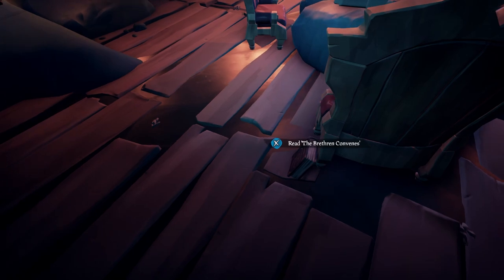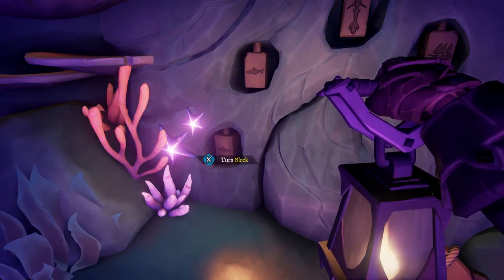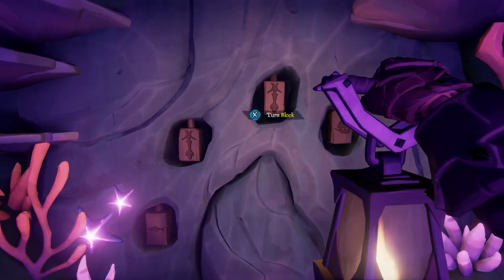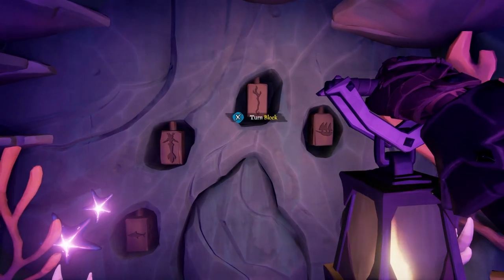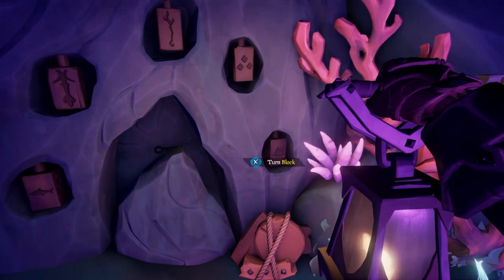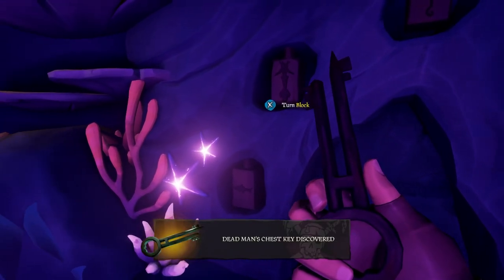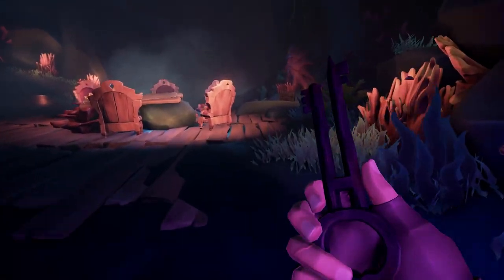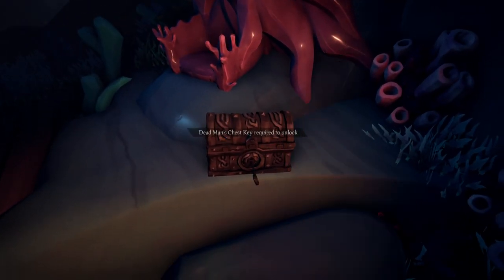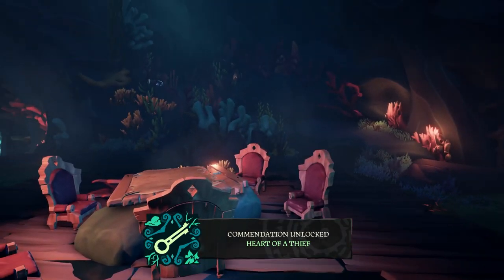After the meeting, you're going to find the last journal located right here next to the chairs. Before you leave this room, there is a commendation you need to do — the Heart of the Thief. Go right here and enter this code into the sequence: it goes shark, mermaid, trident, cannons, and the last one is the galleon or the ship. After this opens, grab the key and use it to open up Davy Jones' special treasure chest and grab the note from it.